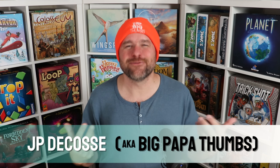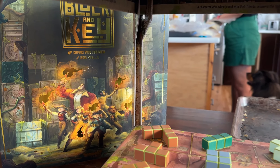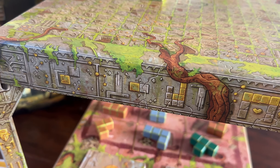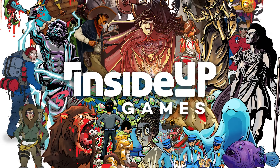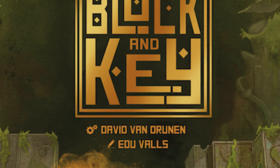Welcome to Little Big Thumbs, a channel that's all about finding games that are equally fun for both little players and big players. My name is JP and today we're diving into the captivating world of Block and Key, a visually stunning and strategically engaging experience for one to four players that lasts about 30 minutes. The game is published by Inside Up Games, designed by David Van Druden with artwork from Edo Vals.